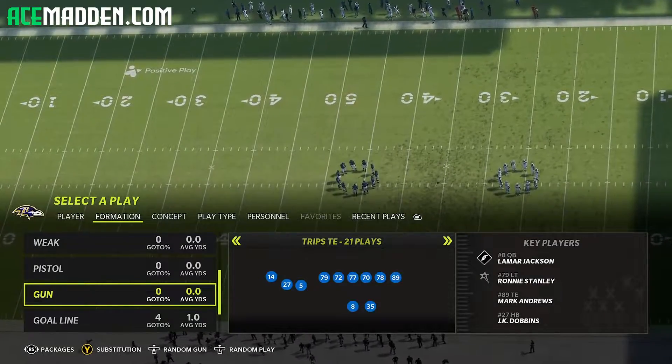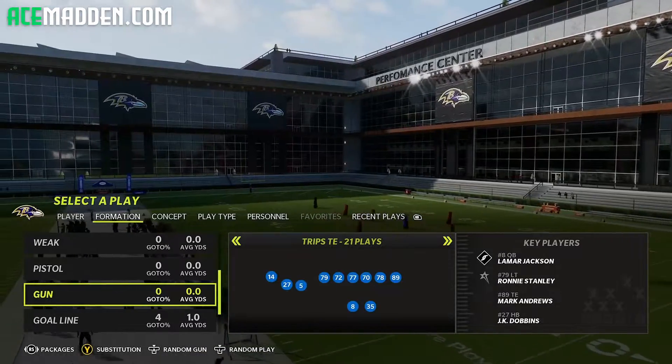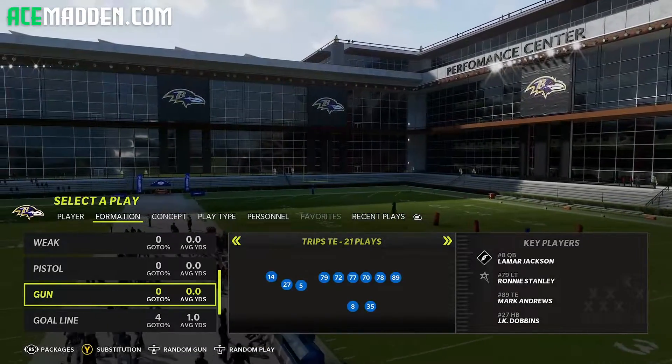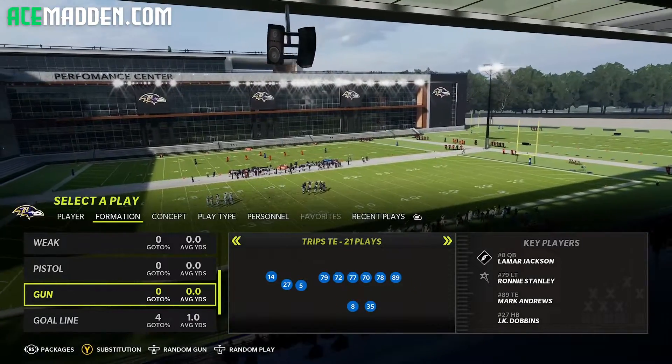What's up guys, it's your boy Ace from AceMadden.com, and today I'm going to show you guys a super annoying run scheme. It does have balance to it — it's not just one-dimensional. You can pass out of it because it is trips tight end combined with another formation.